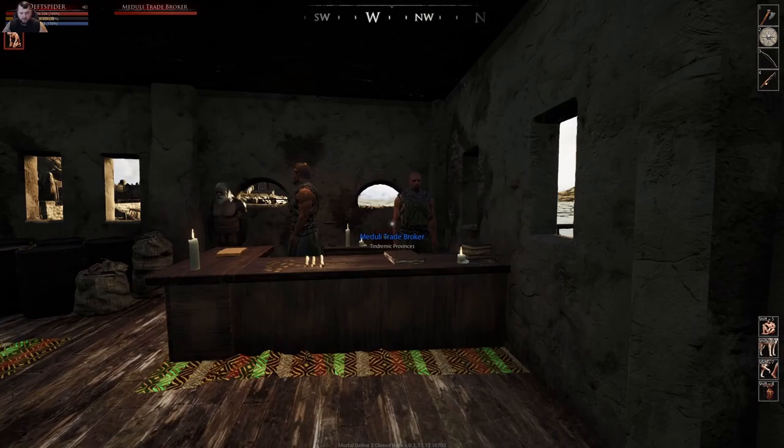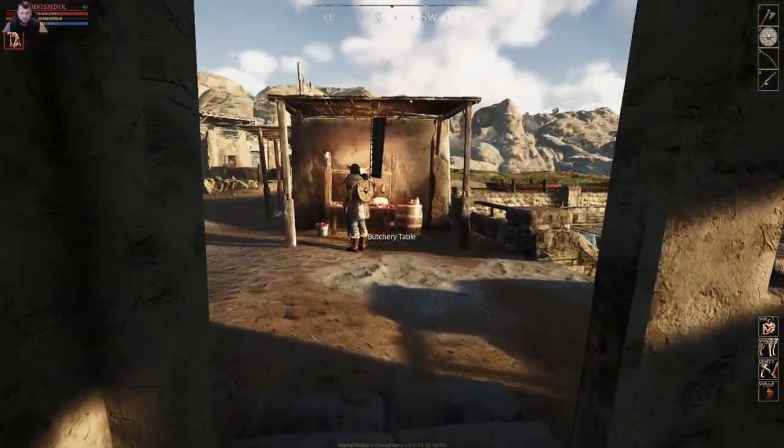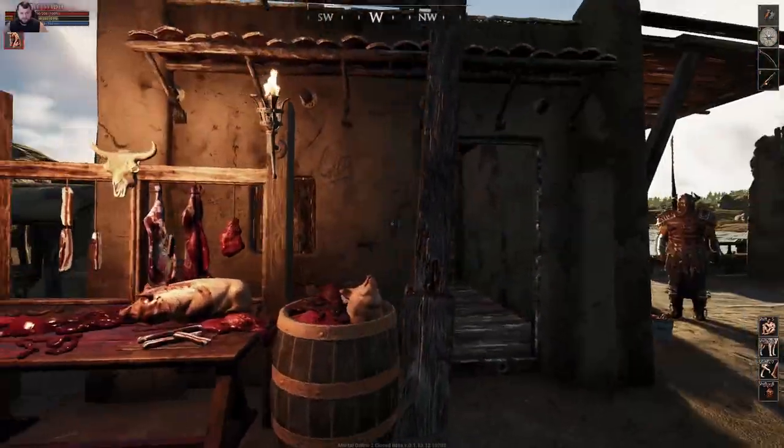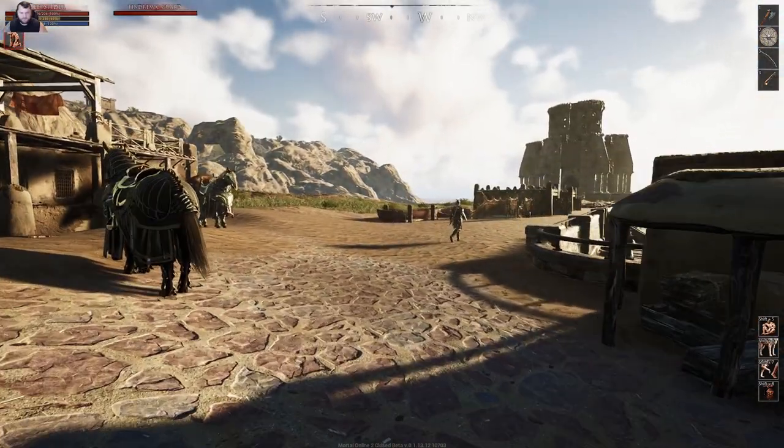Over here we've got a trade broker and the postal service. There's another butchery table here — multiple ones just outside bouncing around.